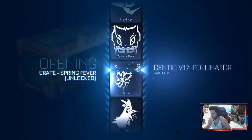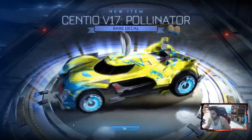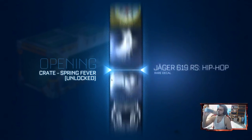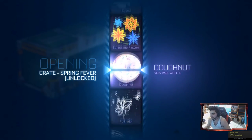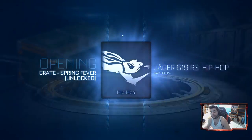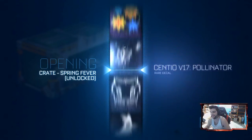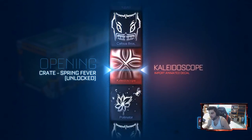And there we go, getting the last rare decal that we needed. This one out of all of them is kind of good — it's got nice bees on it and the front is kind of appealing. I swear if I don't get these donut wheels I'm going to be pretty damn annoyed. Luckily I can just get more crates. We started with titanium white wheels so no matter what we've done pretty good.